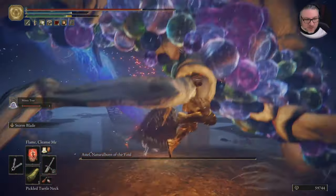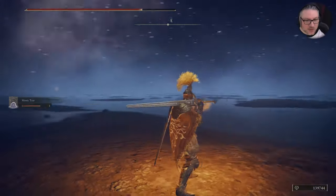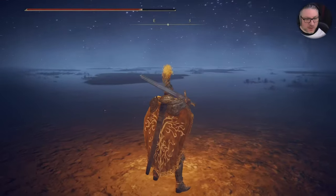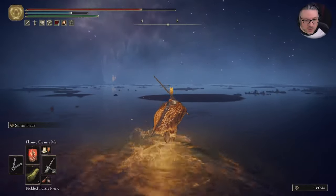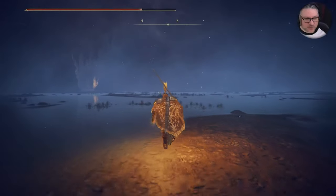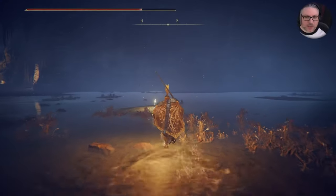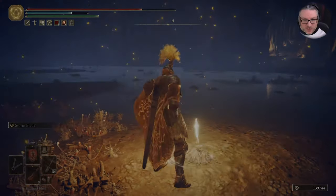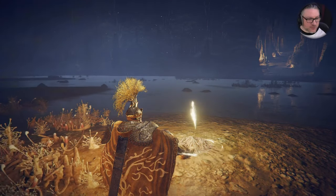Astel, Natural Born of the Void is down and we're hopping around because we're happy. We got the Remembrance of the Natural Born, which is going to provide us with two options — one is usually a thing you can wear and one is a weapon or equip option. We're going to go find a site of grace, go forward, and rest. Then we'll probably go to the Round Table Hold and see what we can get for this Remembrance. You can duplicate these Remembrances and get both of them if you can find a Mausoleum that will let you clone it.